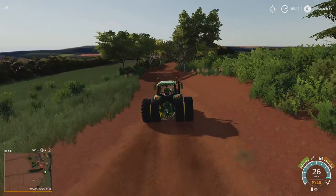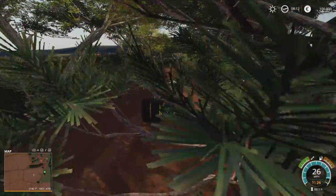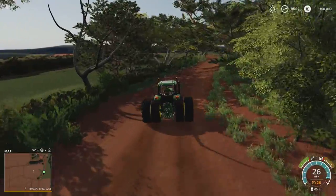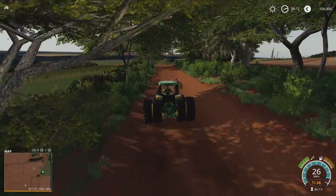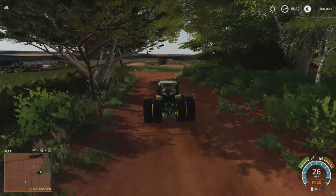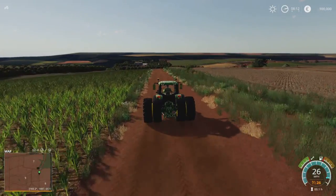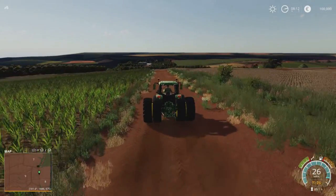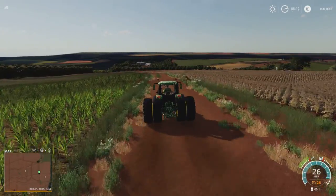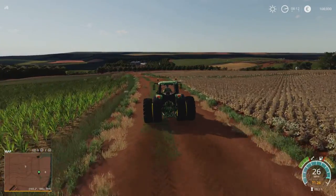We're going to head back down to the main road. This map also has a double-lane highway that runs across it with on-ramps and off-ramps — it's so well made, the detail is incredible. Now, next to the animal dealership, there is a Calcario point — the limestone point. It's just a pile of limestone by the side of the road, just past the livestock market.